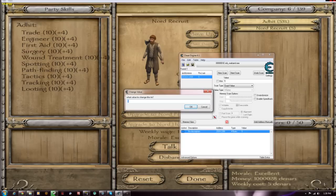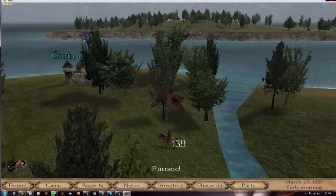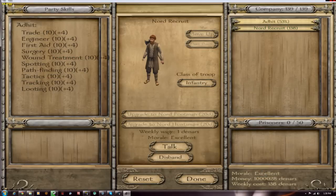Right, see there's now one more value. All I have to do is change this. My max capacity for my army right now is 139, so let's enter 138. Okay, click done.